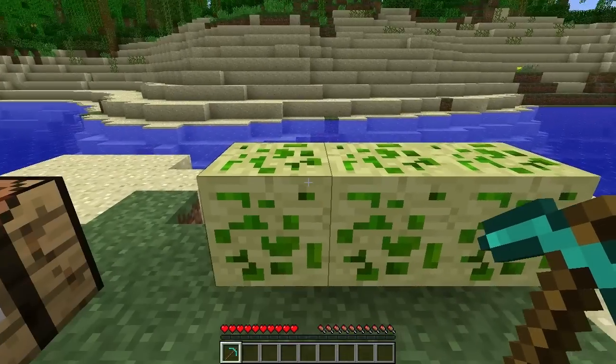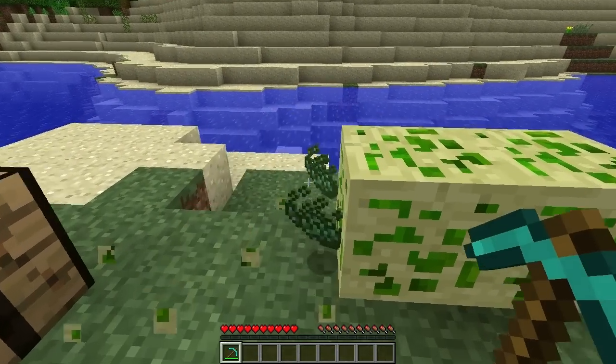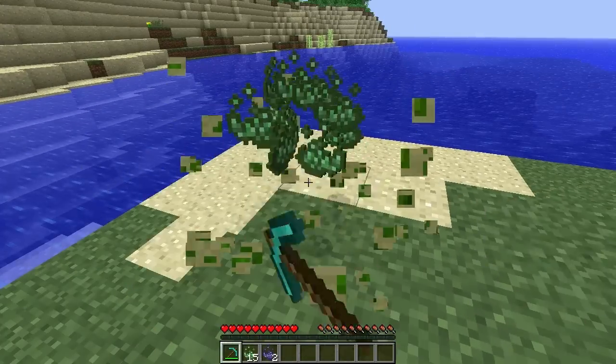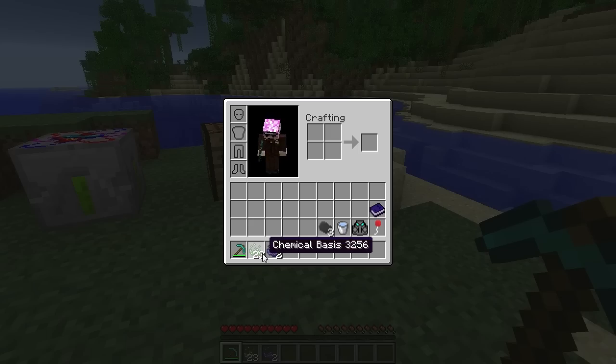When you first start off the mod you will find these ores. When you mine these ores — and they can only be mined with a diamond pickaxe and up — you do get the chemical basis, and you get that from the chemical basis ore.